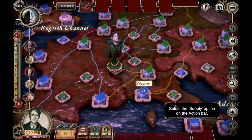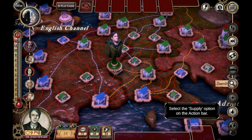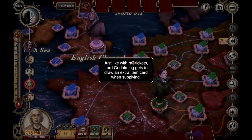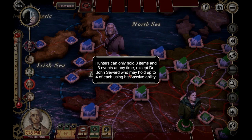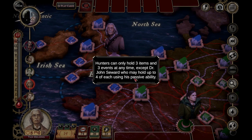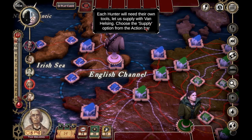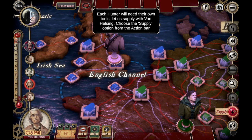Select the supply option. Supplying is the only way to get new items, and Lord Godalming gets to draw an extra item card on supply. Hunters can only hold three items and three events at any time, except Dr. John Seward who may hold up to four using his passive ability. If a hunter draws more than they can hold they must discard some cards of their choice. Each hunter needs their own tools — let's supply Van Helsing, and he gets a rifle. Against a vampire, maybe a stake would be better.